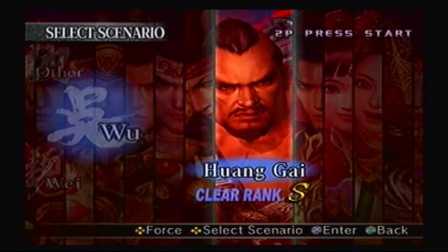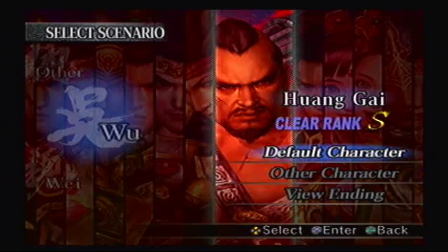Hey everybody, the Banga's back! Welcome to part 11 of Let's Play Dynasty Warriors 4 Extreme Legends, brought to you by GameAnyone.com. For this mission, I'm going to be playing as HuangGai of Wu, which has been the first character I ever played as when I started my Dynasty Warriors 4 Let's Play, and the first level 10 weapon I ever gotten.